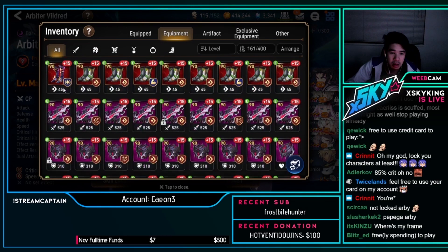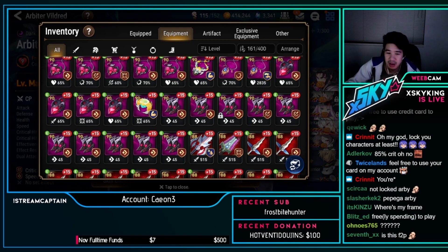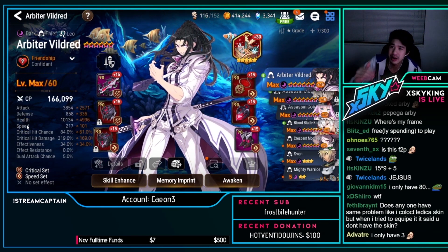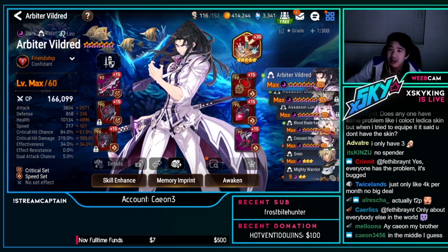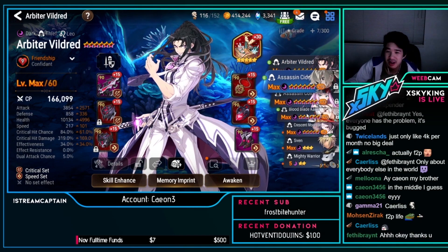Ten, eleven, twelve, thirteen, fourteen — wait, did I count that right? 14? That's not even that much. Honest question Kaon — would you consider yourself a low spender? Because that's not as many i-90s as expected. Both you and Meluna have about the same number of i-90s. So you're not an omega whale yet — and you have this insane account.